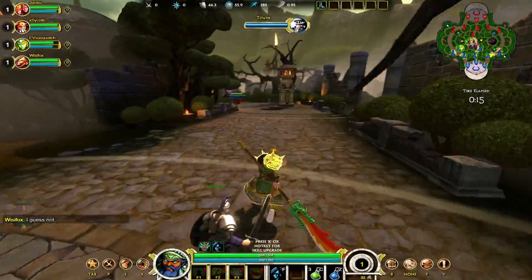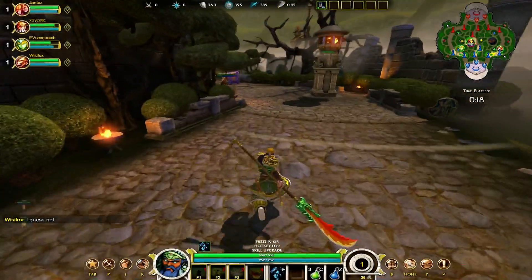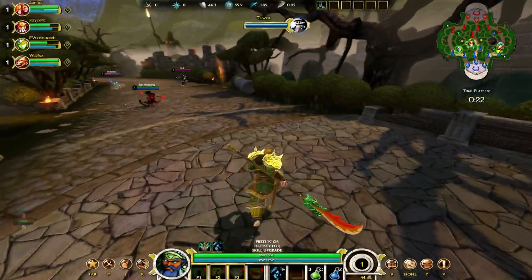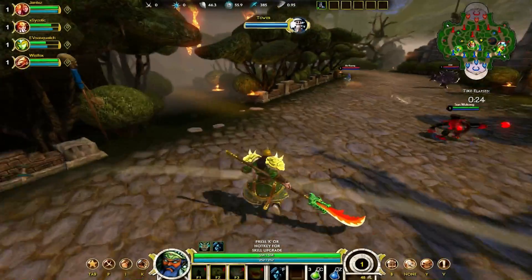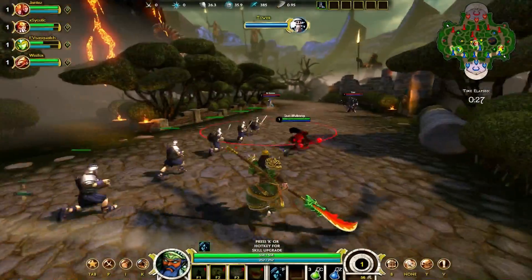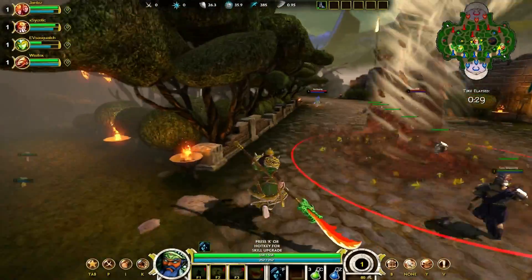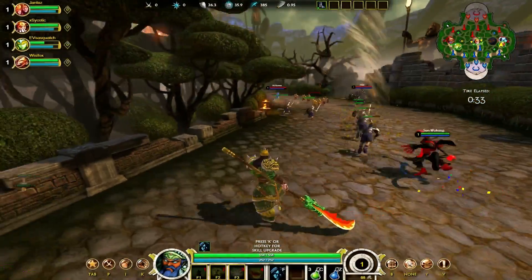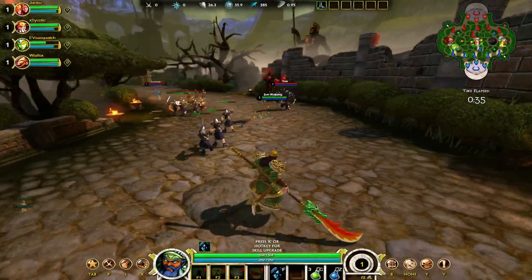Hey everyone, welcome to First Person Gameplay Commentary. My name is Drybear and today we'll be taking a look at Guan Yu — I haven't played him in quite a while and he's probably one of my lesser played characters. Hopefully I do him justice today. I'm going to be laning with a Wukong, which is actually a very powerful lane. Both of our ultimates combined at level 5 is very powerful and difficult to deal with. I'm going to go over the right lane.